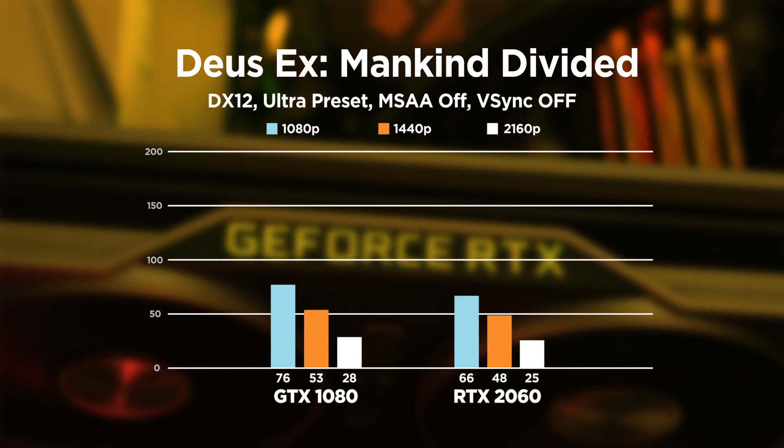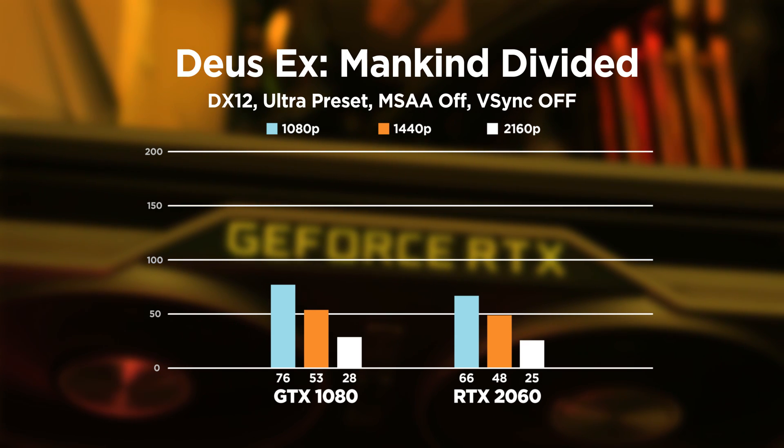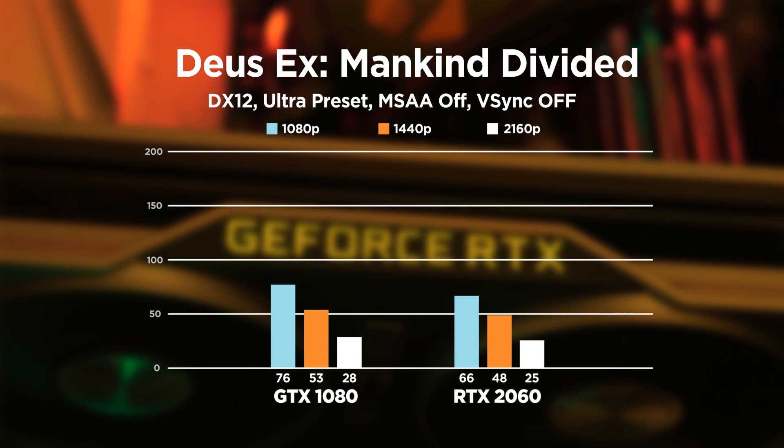Starting with Deus Ex Mankind Divided, at 1080p we're getting a solid 66 FPS, though lower than the 1080's 76 FPS. At 1440p the gap is a little bit closer: 46 FPS versus 53. And at 4K, we only have 25 and 28 FPS for the two cards. So the gap is almost closed, but evidently maybe it ain't a wise choice for 4K gaming.